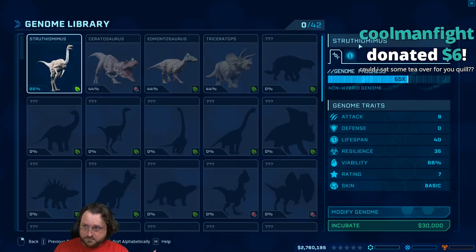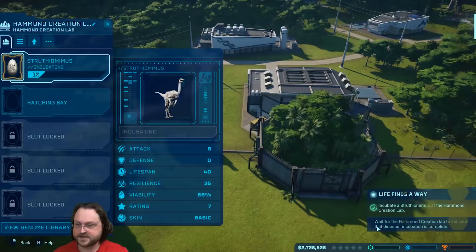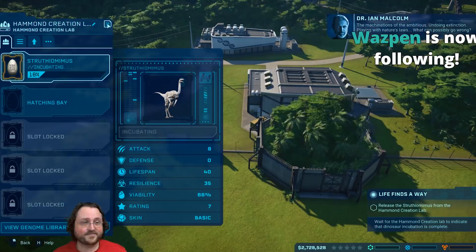We're just going to do a vanilla Struthiomimus. We're going to incubate - it's going to cost us 30 grand to get started. We're going to go ahead and start incubating this first dinosaur. Ambitious - undoing extinction, playing with nature's laws. What can possibly go wrong?